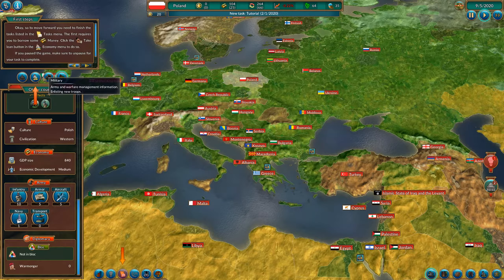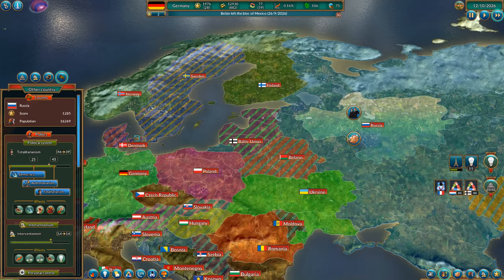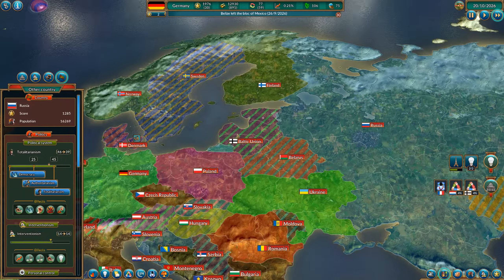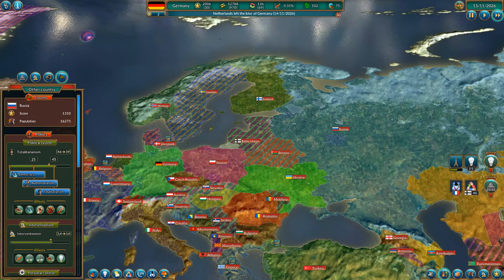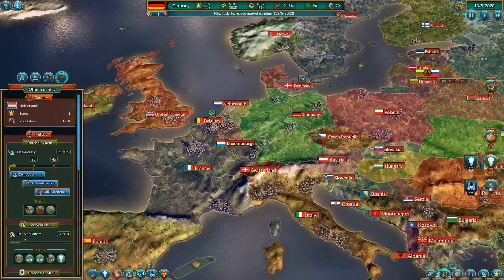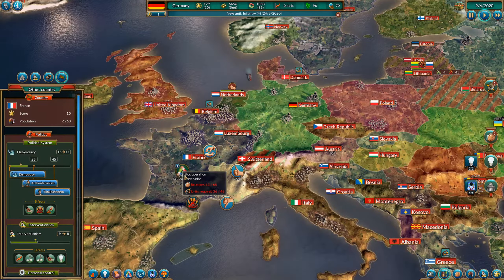As with any other grand strategy game, you start off with a scenario. At the moment the only scenario available is to start in 2020 with the world at the brink of a possible total war, with Germany and Russia wrestling for influence in the political sphere of the European continent. The full version should allow you to pick any country in the world, which will hopefully allow more freedom of action, as currently the given task forces the two powers to rattle sabers at each other and ends up pitting them to war.